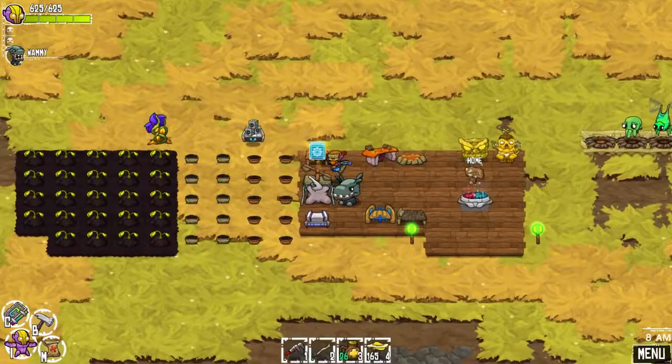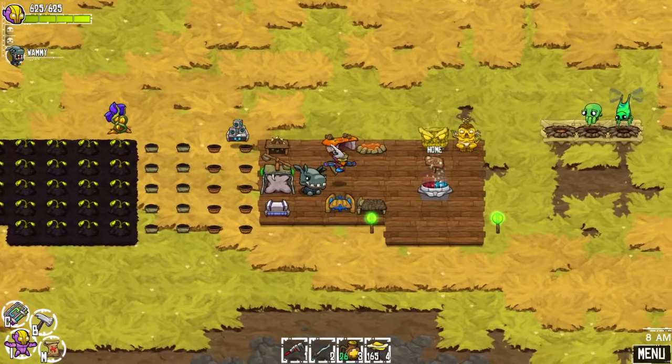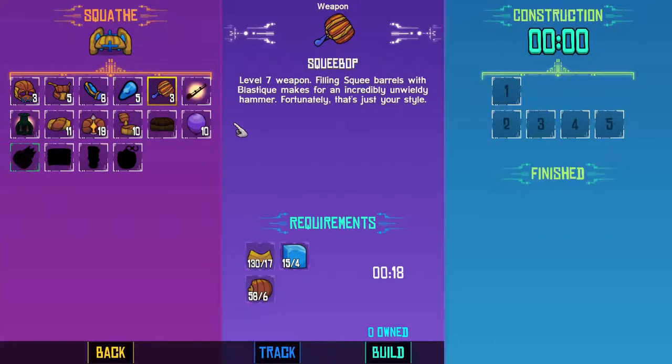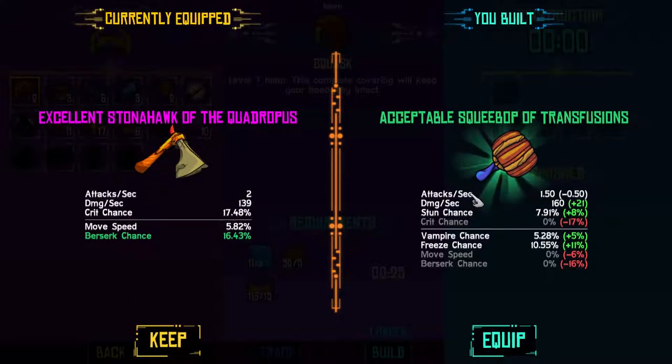I like him. Flak, I shall remember your name. So now we've got D-Bot and the stunning mirror. Let's see - what was the weapon here? It was a Squee-Bop. Should I make one of these? I'm going to at least build it since it is a tier 7 weapon. So it has a stun chance, less attacks per second but more damage per second. Has a stun chance instead of a crit chance, a vampire instead of berserk. I think I want to keep my old one since that berserk chance is insane.